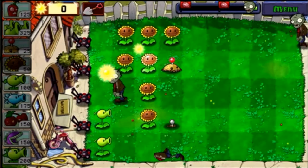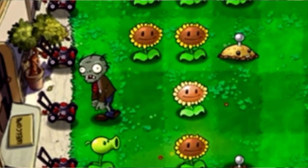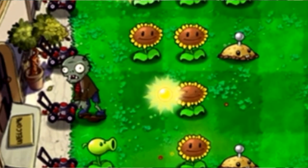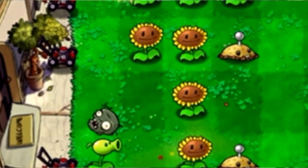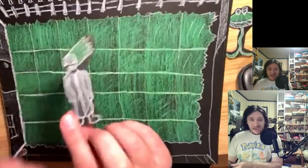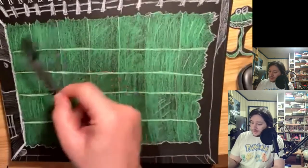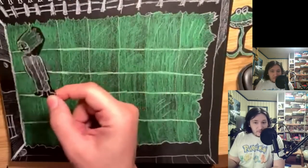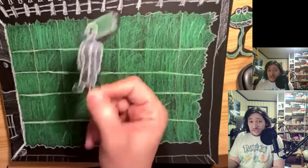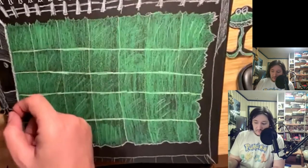That is a pretty big advantage. In most Plants vs. Zombies games you have lawnmowers, which give you an advantage — if the zombie gets to the end, the lawnmower will automatically mow down the zombie, like the last line of defense. I'm not giving you lawnmowers here, because being able to play as this character and use objects just like in any other paper computer game is a huge advantage in addition to your plants.